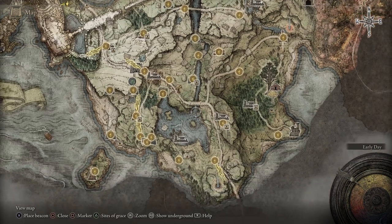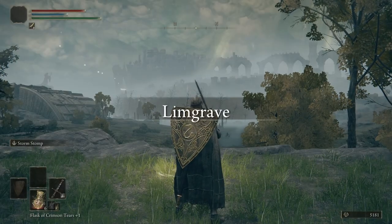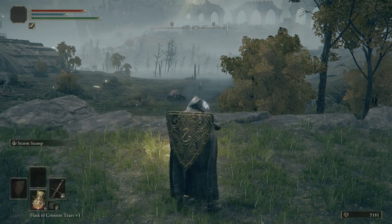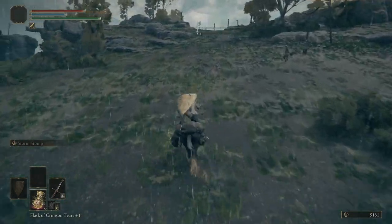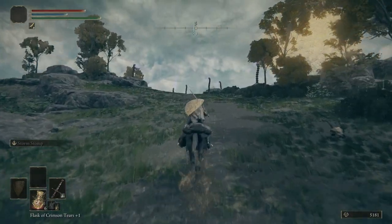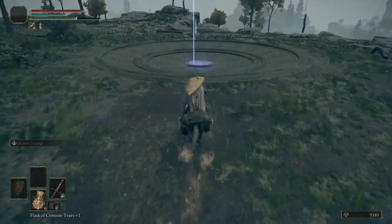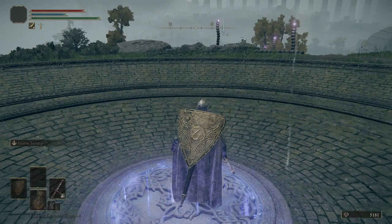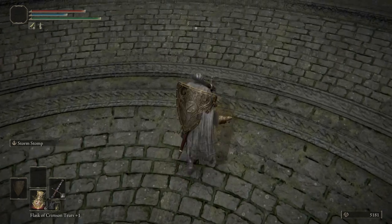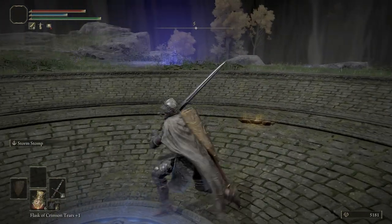For now let's go to our map and fast travel all the way down to Agheel Lake South. Let's hop on Torrent — we're going to go help Blaidd in this Evergaol. You do want to help Blaidd; you want to summon him in, he's going to give us some good stuff along with some good information. Come up to this Evergaol, examine it, and go inside. Here is Blaidd; let's go ahead and summon him in. He's going to do the majority of the work for us — not a hard fight.